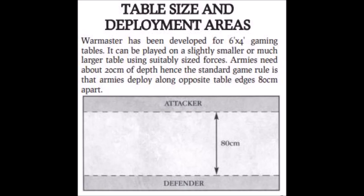Games of Warmaster are designed to be played on a six foot by four foot table, which is roughly 180 by 120 centimetres. This size board will easily accommodate between two and four thousand points of armies per side. When deploying armies, you must ensure that there is at least an 80 centimetre gap between both sides, as this ensures that the player who takes the first turn doesn't have an unfair advantage in getting the first charge off.